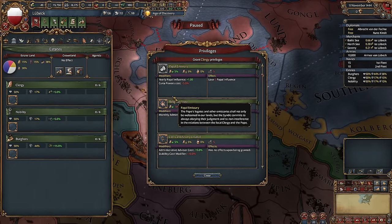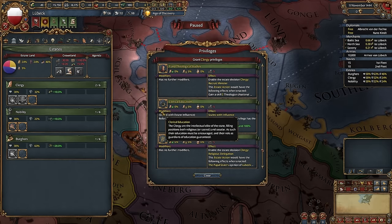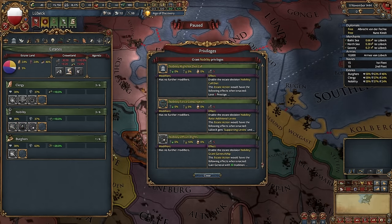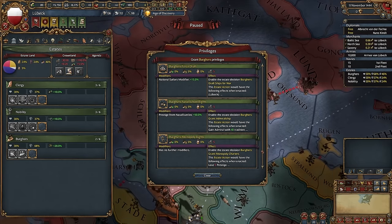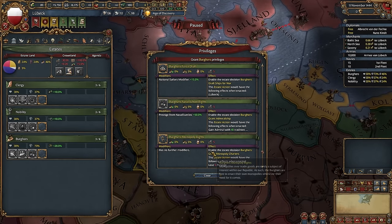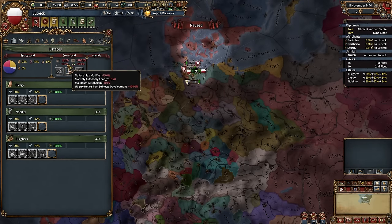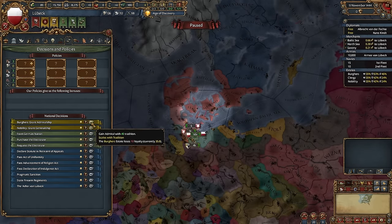Let's start with privileges. Grant Mana privileges, Diplomatic, Grand Religious Diplomats, Clerical Education, Military Advisor Cost Reduction, Nobility Officer Rights, Burger Loans. And if you're comfortable with strong burgers and you're willing to manage estates, grant Novasco rights and allow burgers economic freedom. They will become quite powerful though, be careful. Choose whatever you like here, Grand Admiralship and Grand Generalship.